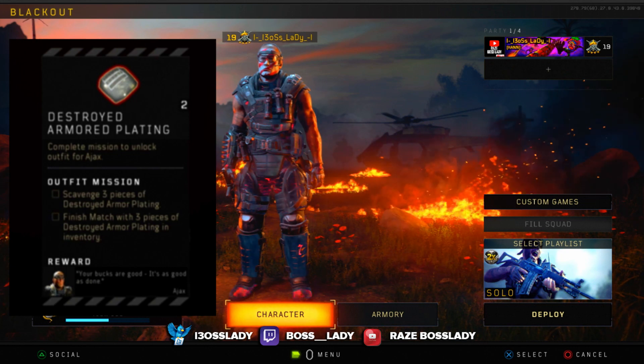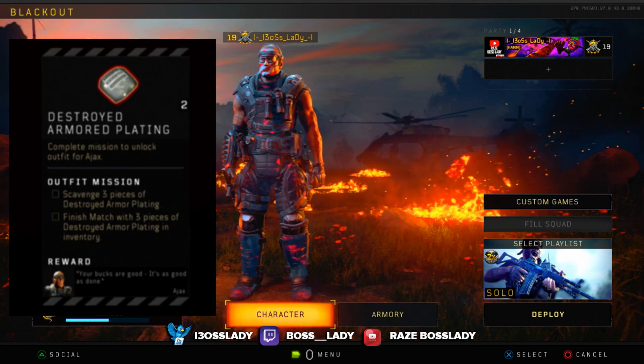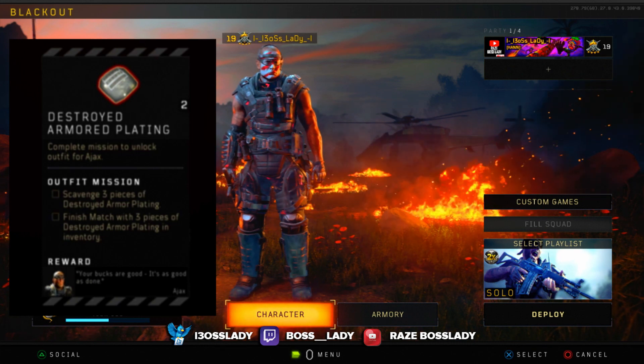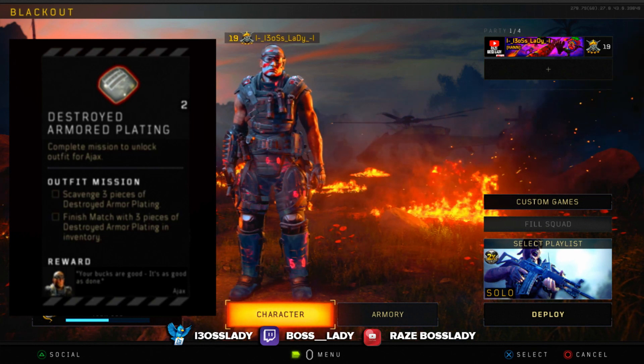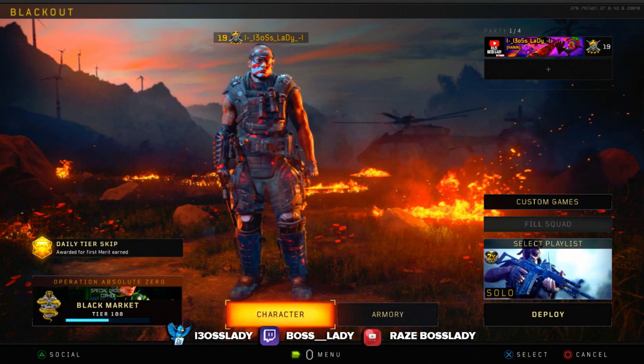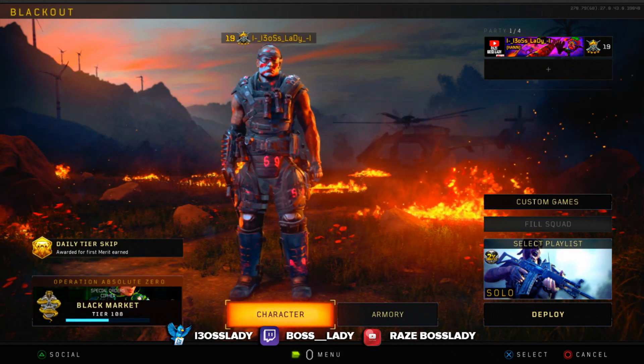On your screen right now you guys are looking at the outfit mission for Ajax. It says you need to scavenge three pieces of destroyed armor plating and also finish the match with the three pieces of destroyed armor plating in your inventory. This is another easy character to unlock the outfit for.